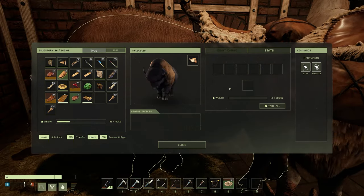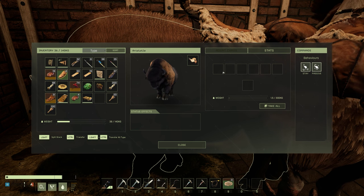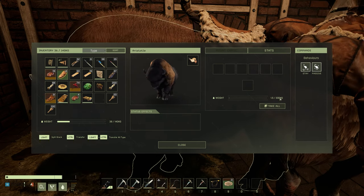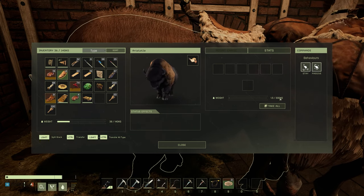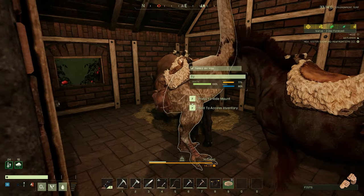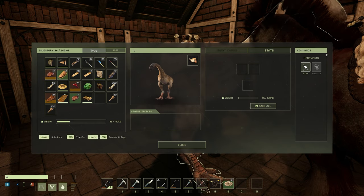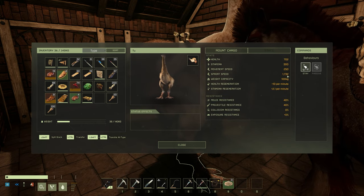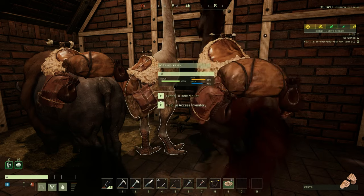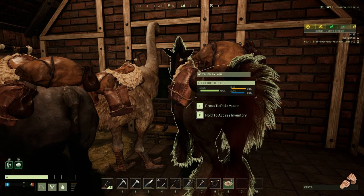Buffaloes with the basic riding saddle are still the best haulers, with one additional carry slot compared to the Tyrannis — that one additional carry slot equates to 100 kg carry weight, where the Tyrannis only has five slots and 200 kg carry weight. If you're still wanting raw speed and you're not bothered about carry weight, the Moa is still by far the superior mount for getting around the map, as the Moa has a sprint speed of 1732 where the Tyrannis has only 1320.